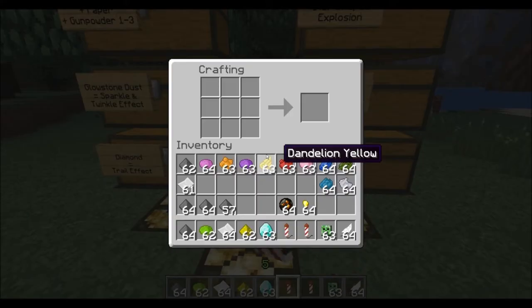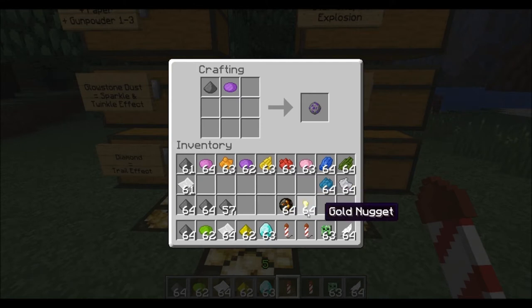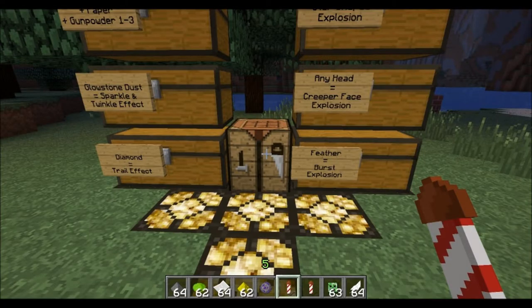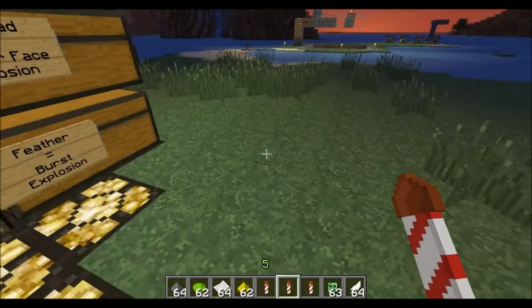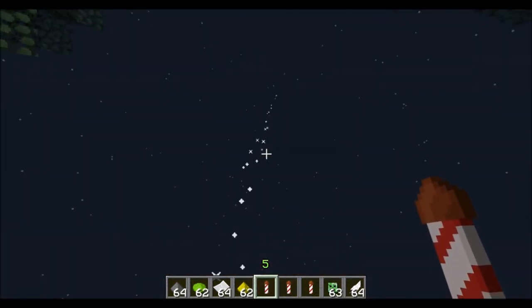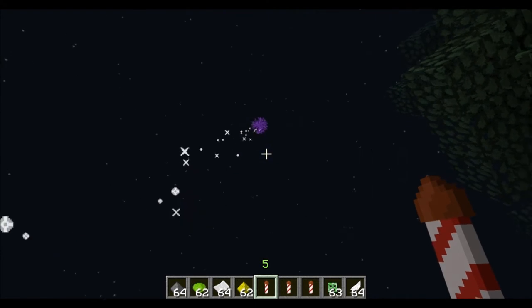Now let's use purple. Take a piece of gunpowder and throw a diamond in with it. The diamond gives us a trail effect. So with that firework star, plus a piece of paper and three pieces of gunpowder, we get a flight duration of three. When launched, it goes up even higher and the explosion has a trail effect behind it.